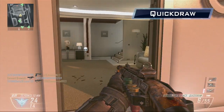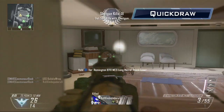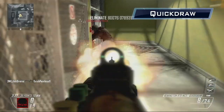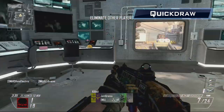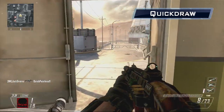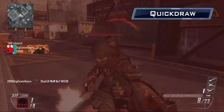Quickdraw, unlocked at level 9, halves the aim down sights time with the R870 from 250 milliseconds to almost instantaneous 125 milliseconds. Even though aiming down sights will help condense your spread of buckshot, I found that the R870's aim down sights time was quick enough and quickdraw did little to enhance performance.